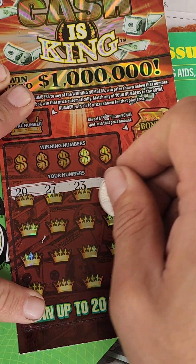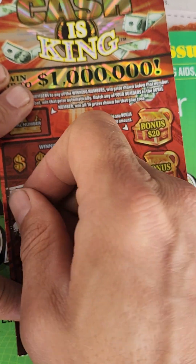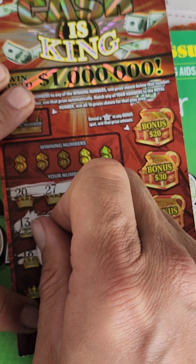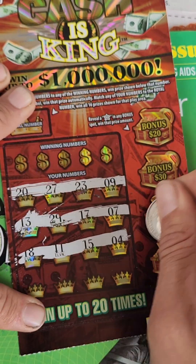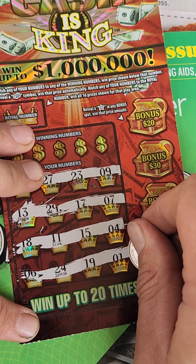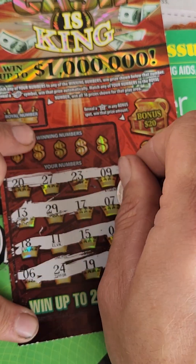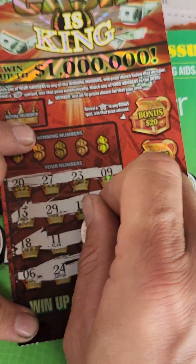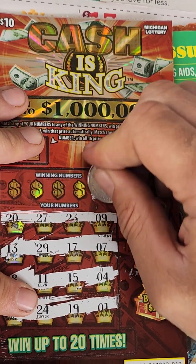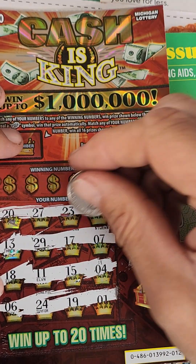Scratching ticket 12: 20, 27, 23, 9, 13, 29, 17, 7, 18, 11, 15, 4, 6, 24, 19, 1. Let me clean those up a little bit. Winning numbers are 26, 1 — off of the 27.